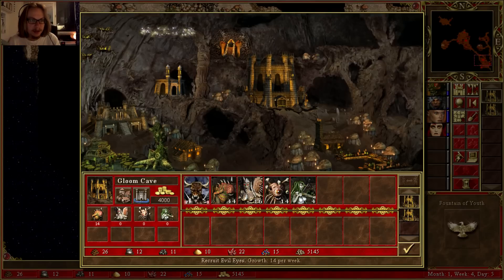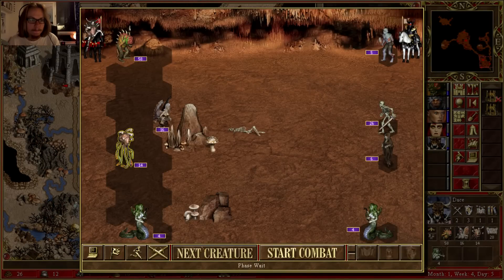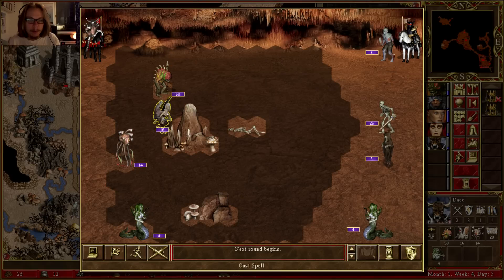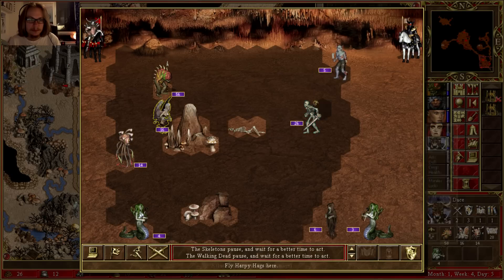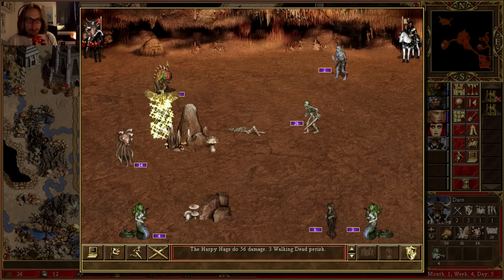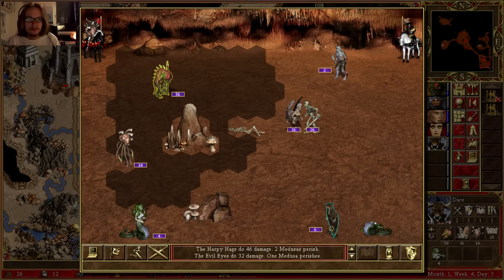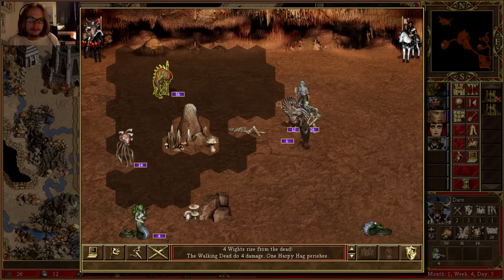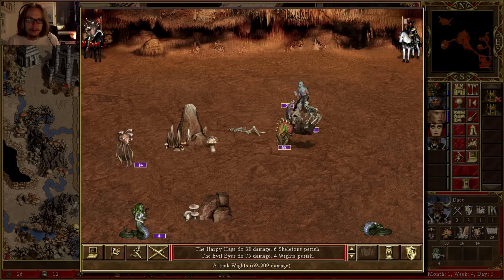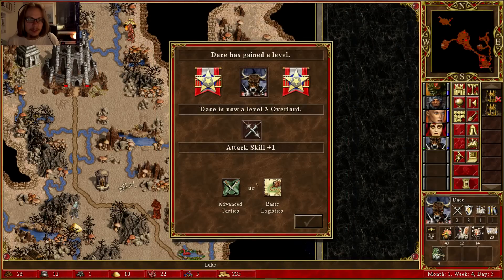Let's see, can I chase that guy? Probably can. I can't afford a single minotaur — come on. Still don't have a spellbook — keep forgetting to buy that. I misclicked, oh well. Now I can do this. Animate dead. And I won! They didn't surrender. Logistics is pretty useless for a defense hero, but could be good if I'm chasing heroes.